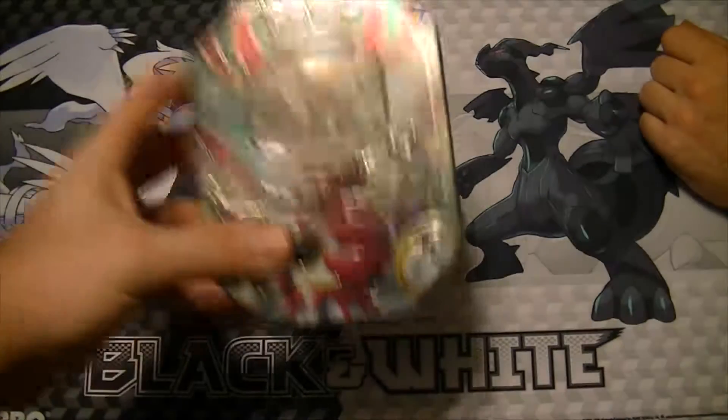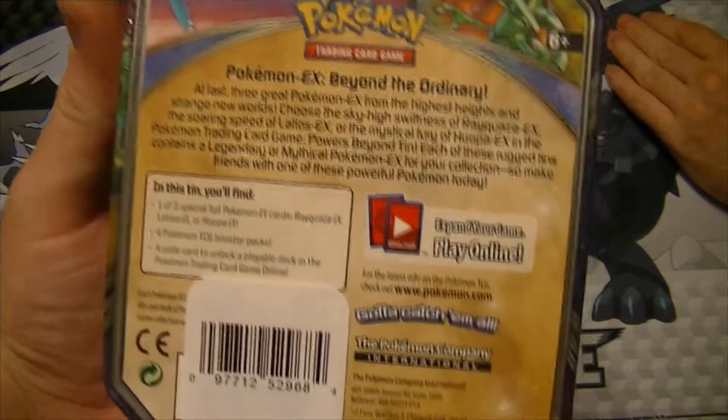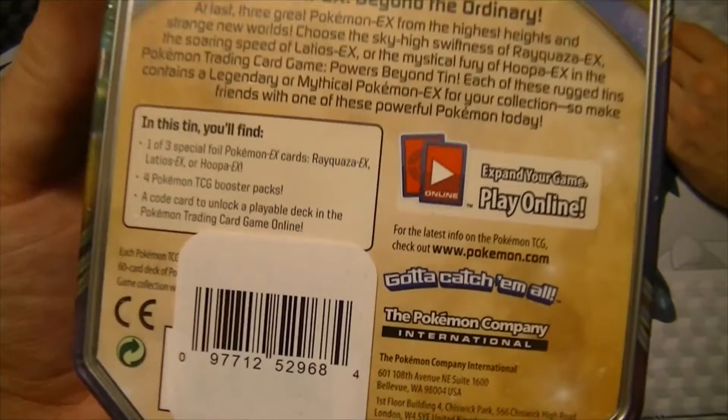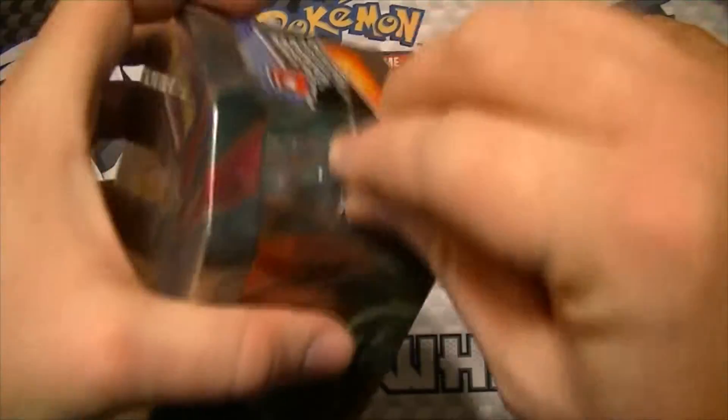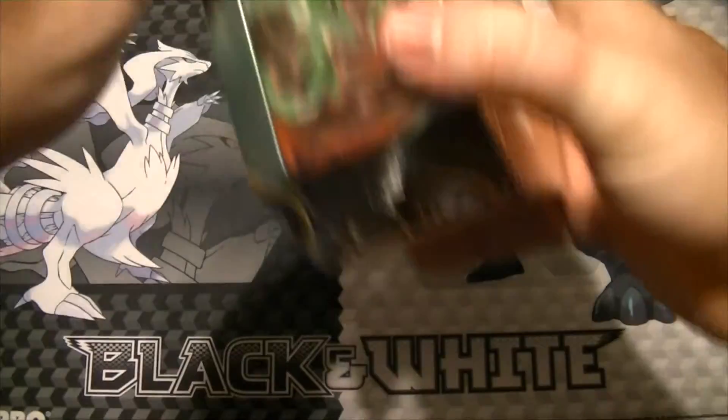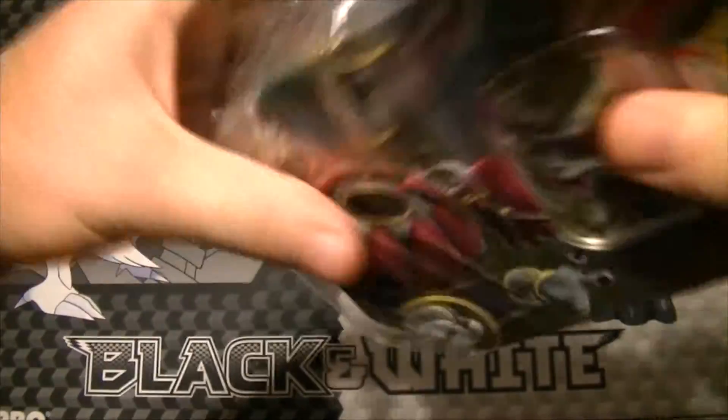Alright guys, today we have a Hoopa EX tin unboxing. It comes with the Hoopa EX foil card, four booster packs, and a code card for the tin. Let's see what we can pull from these booster packs.